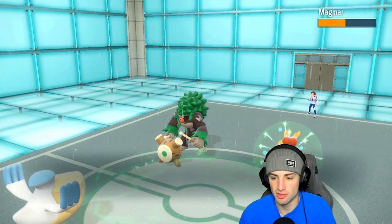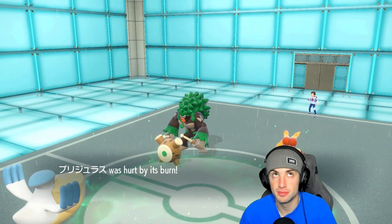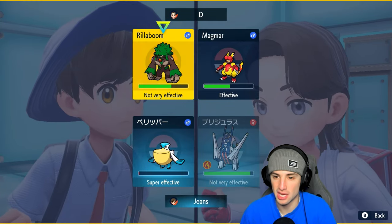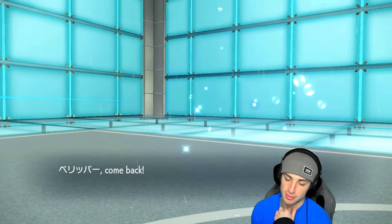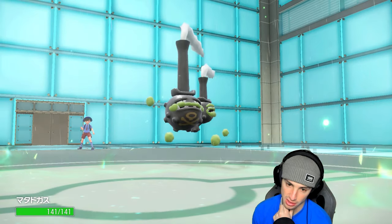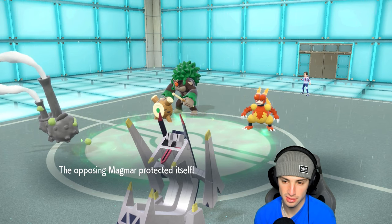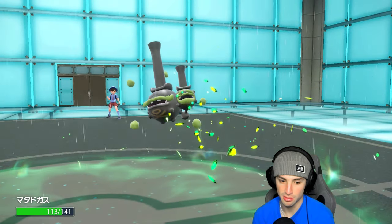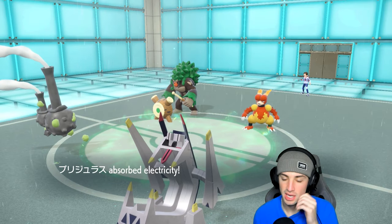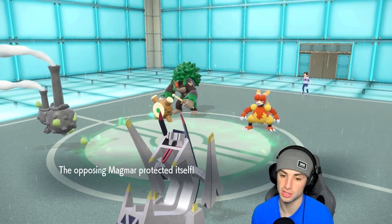They're probably going to go for Grassy Glide, so I'm swapping into Weezing to save Pelipper. I keep boosting Special Attack with Electro Shot and throw it into Magmar. Swap into Weezing — low HP but could be clutch. Neutralizing Gas means no abilities allowed. They Protect, then Grassy Glide flies as predicted. It forces a swap for Rillaboom. I still get the Special Attack boost, which is great, but I'm not getting any damage off. Archaludon is slowly beefing up.